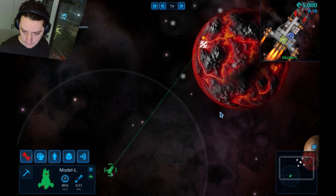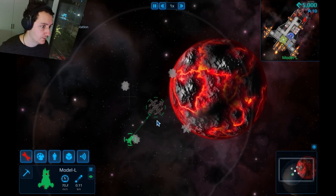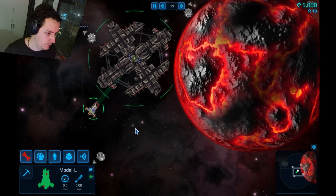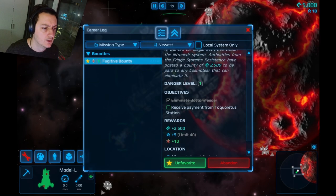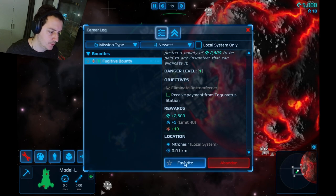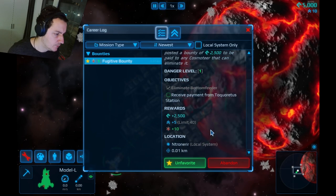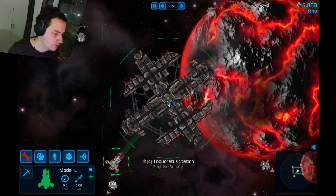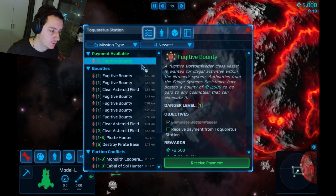About 40 minutes already — let's give it 10 more minutes and make it a full-hour first impression video. We're back at the station. Let's hail it. I receive payment — why won't you give me money? Oh, I have to hail it first. There we go — our first mission done, 2,500 credits. I feel rich already.